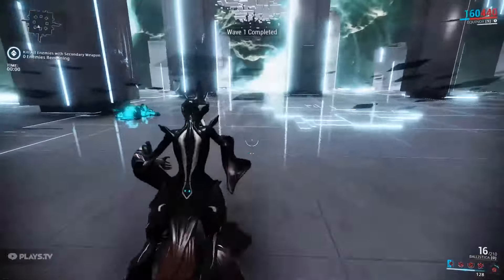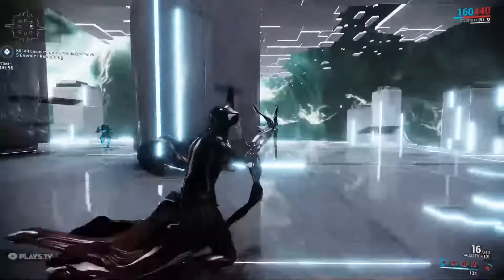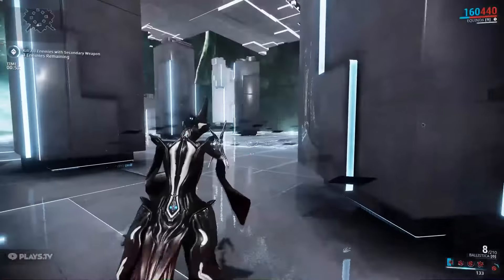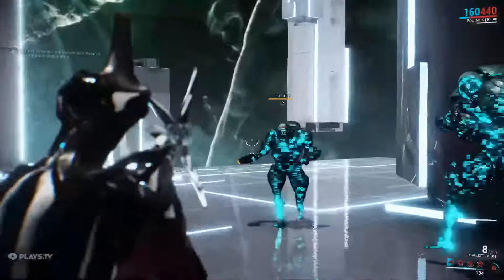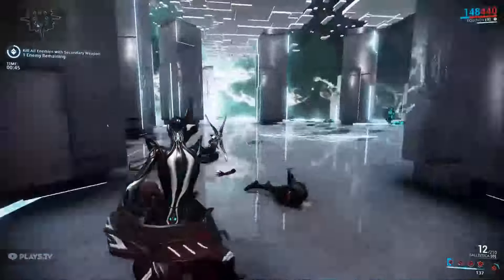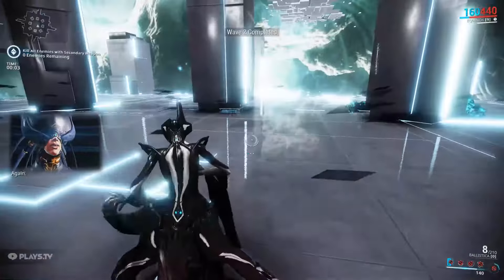The character I'm using is Equinox. He's a bitch to farm but kind of fun — I like him. I am Mastery Rank 11, meaning I could have mods on my sidearm, but I decided not to and I'm using an unranked one. Most of the Mastery Ranks are pretty easy once you get comfortable doing everything.